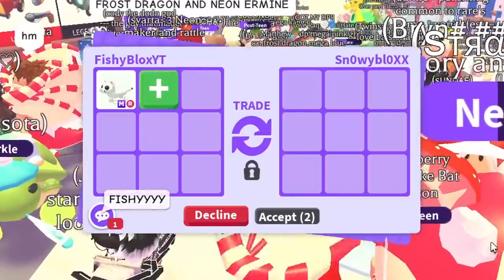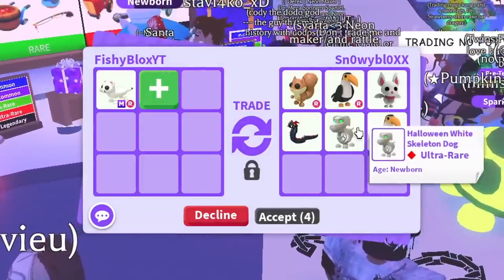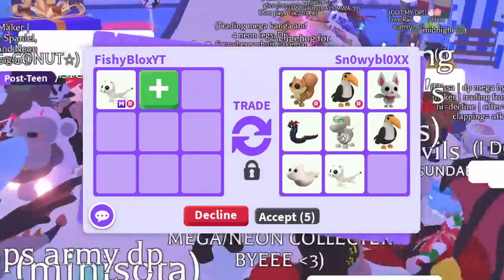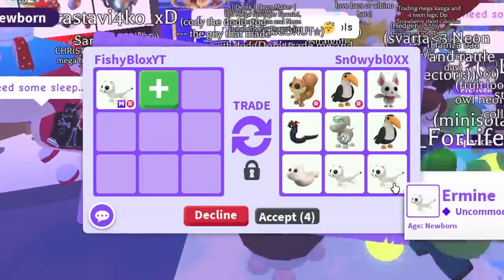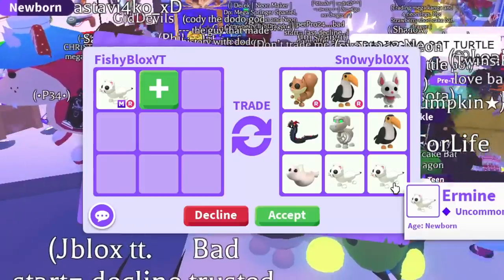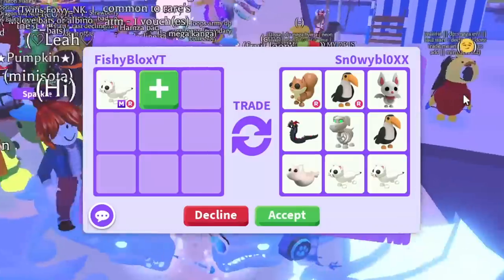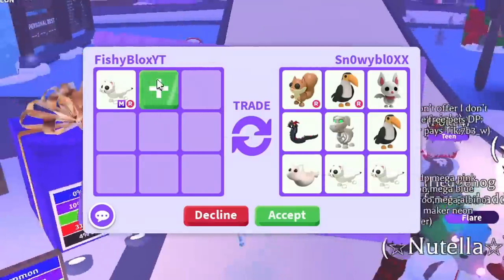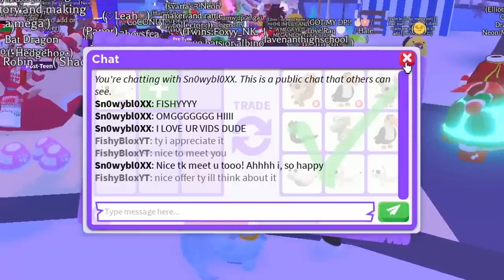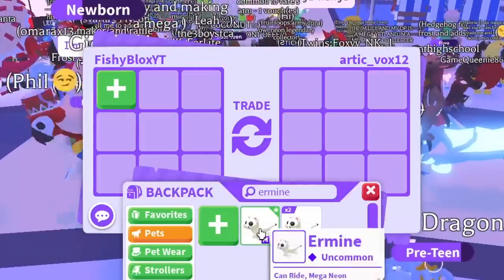Next is Snowy Blocks. The offer has a red squirrel, toucan, albino bat, evil basilisk, white skeleton dog, ghost wolf, and two more ermines. It's a pretty decent trade, but I'm looking for something a little older. If some of those pets were neon it would have been really tempting. I'll think about the offer, but I think I'm gonna have to decline for now so I can keep on trading.